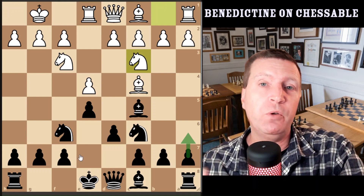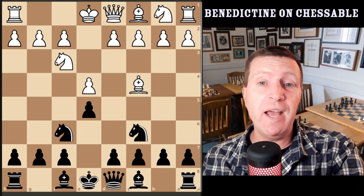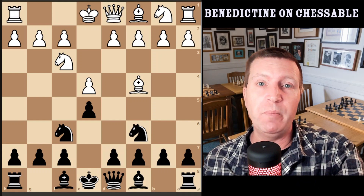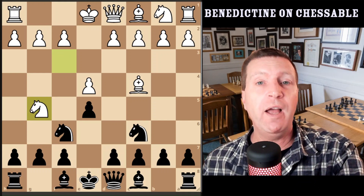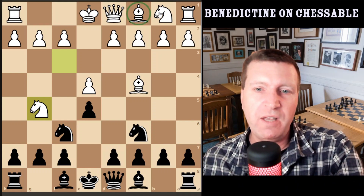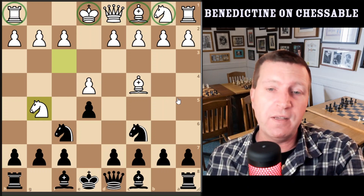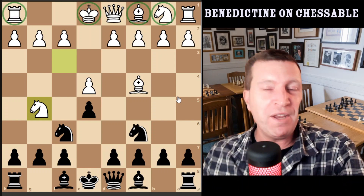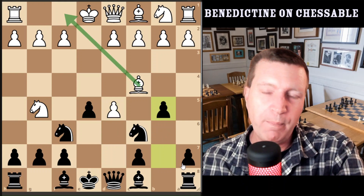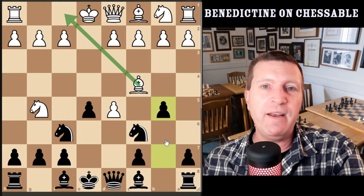Coming up next is the thing you absolutely must know: the knight g5 Ilvestad variation. We're really going to have some fun with this one. This is the move I absolutely detest — knight g5 — which comes up in the majority of cases, with a 35% chance from this position, which is massive. It's not actually a mistake as such and strong players play it, but to me it's just unprincipled: moving the bishop and the knight while leaving all the other pieces on their home squares. We're going to punish white for this in the vast majority of cases. We're going to play d5, and after takes, we're going to surprise them with b5 — the Ilvestad variation — which is absolutely powerful and very, very strong. I have had hundreds of wins in this line in around 19-20 moves.